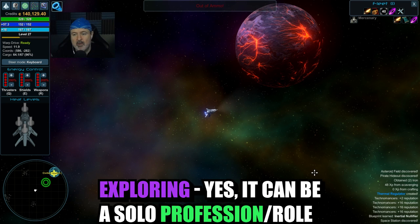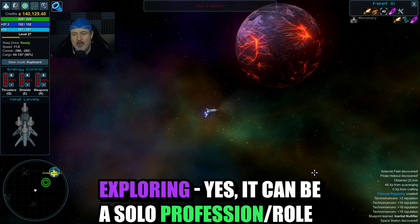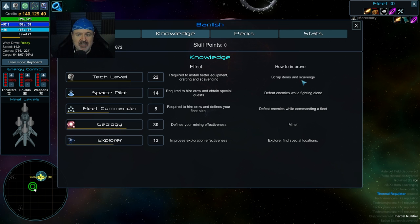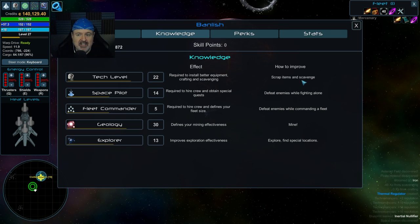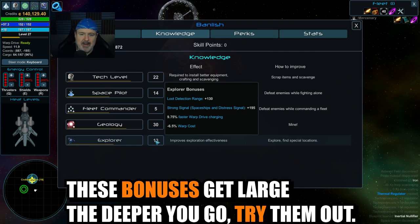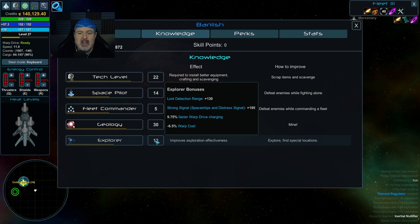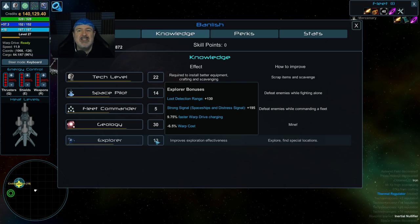The next tip covers exploring. You can explore and make it worth your time. Under knowledge, there are categories that let you build up and improve bonuses. Under explore, as you get better it unlocks more bonuses: loot detection, plus 130 scanner range, strong signal for distress signal detection, 9.75% faster warp drive charge, and minus 6.5% warp cost. Read each category — for exploring, it's 'explore and find special locations.'